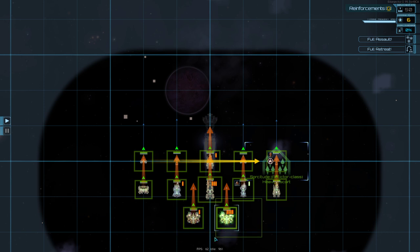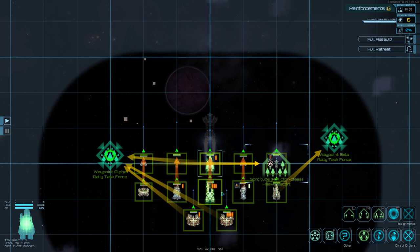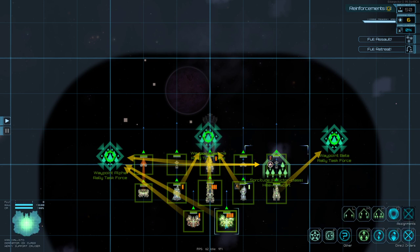We'll break our fleet in half — grab the Dominators and put them on each side. We'll put a Heron on each side as well. Then the Furies and the Conquest can all just stay dead center. We'll also put a Dominator on that side. Essentially we'll have the DPS in the front providing the brunt of the damage, with supports on the sides.